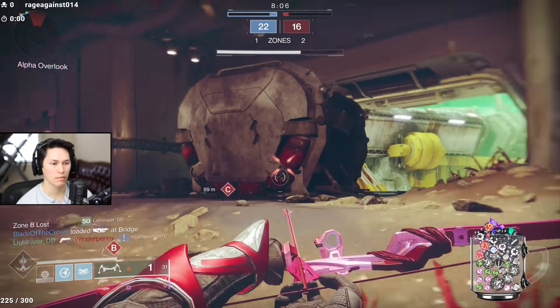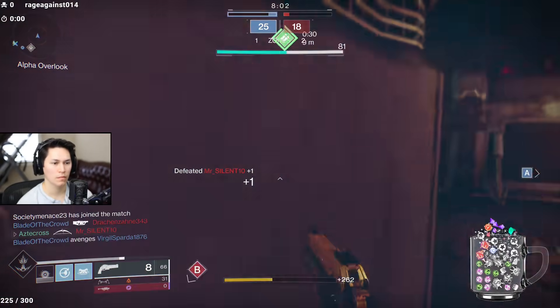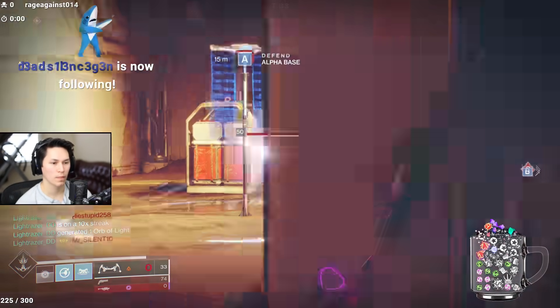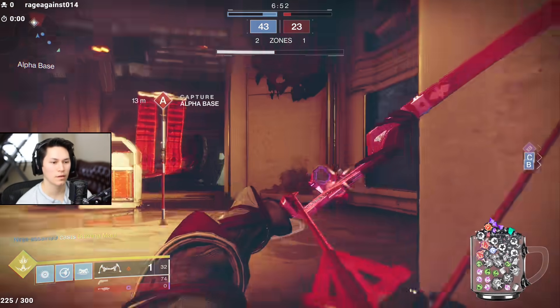The biggest selling point to this is that it comes fully masterworked with a pretty decent static roll, as well as a draw time of 600, which I believe is the lowest you can actually get on a bow. The lower the number, the faster. So first up, let's hit these perks.